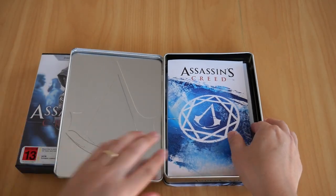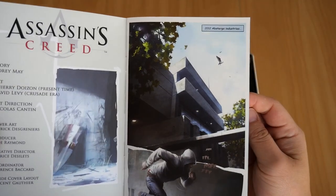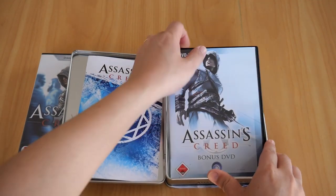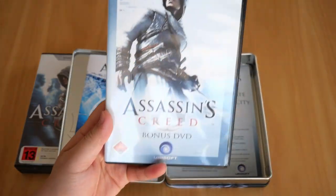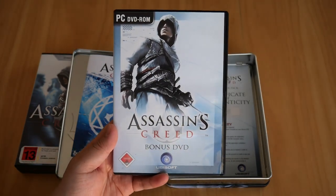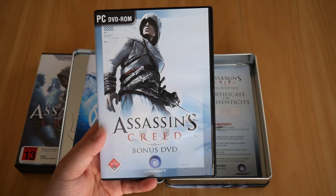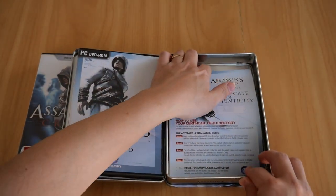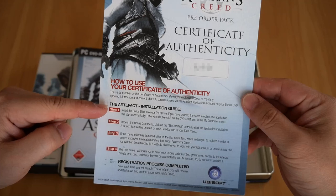We've got three things inside the metal case. The first thing is this booklet — it's actually a mini comic book. Assassin's Creed starts with Desmond Miles. The second thing is obviously the bonus DVD. The bonus DVD contains a software called The Artifact, which is used to get additional content — icons, screensavers, a couple of desktop wallpapers, and I think a couple of promo videos for the game. And finally, we have the certificate of authenticity for the pre-order pack, which also contains a step-by-step guide on how to install The Artifact — four steps, in fact.